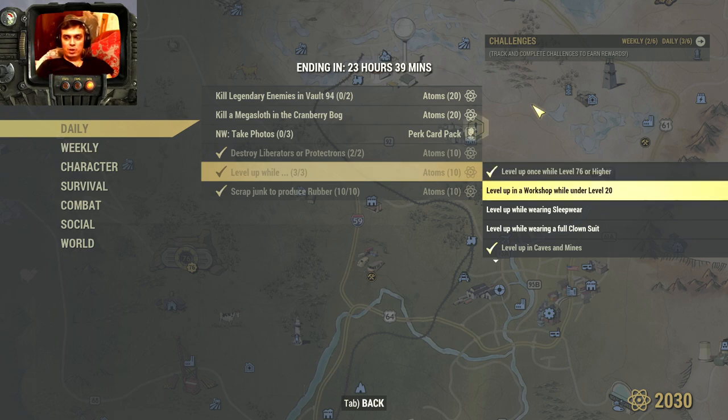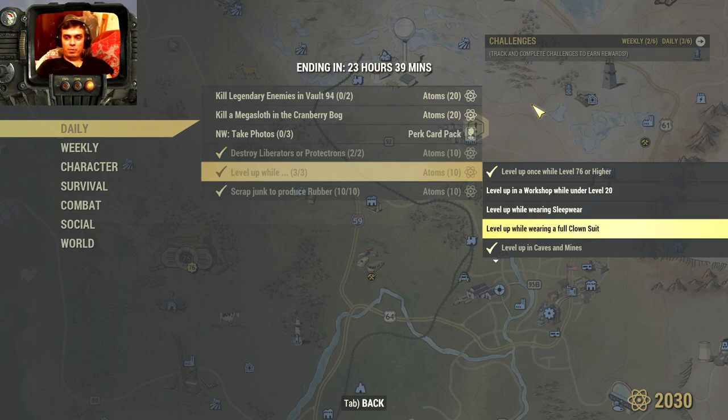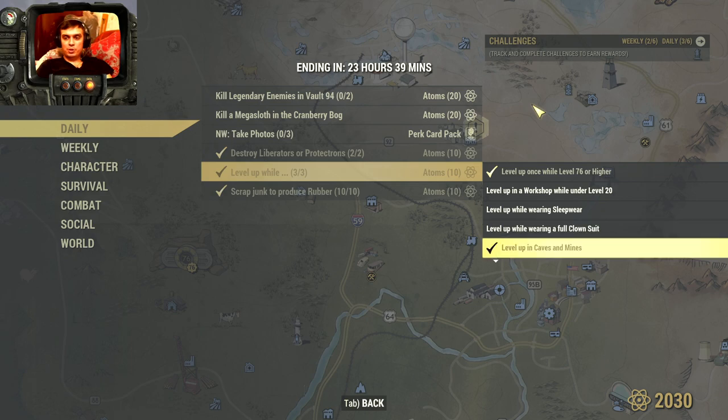Level up in workshops under level 20, level up while wearing sleepwear, level up while wearing a full clown costume, level up in caves and mines — that's where I leveled up, by the way. I'll share some locations where I farm my holiday Santas once we're done with the challenges. Level up while exploring in the nuke region, level up while well rested — well rested is a must, especially now since we have the double XP event.